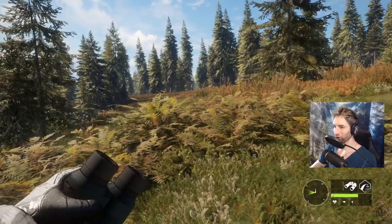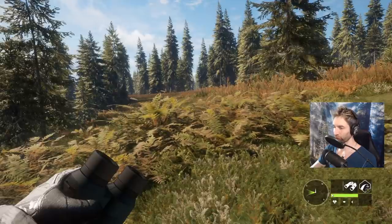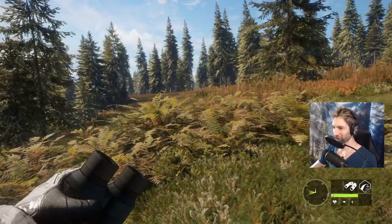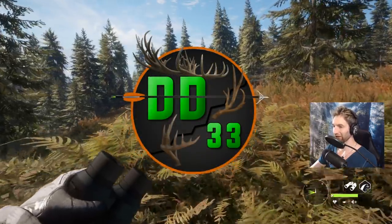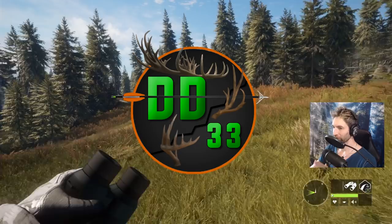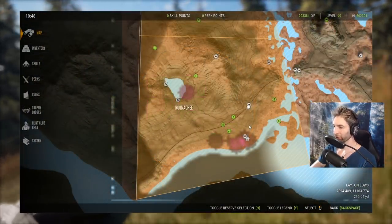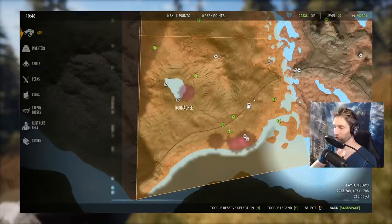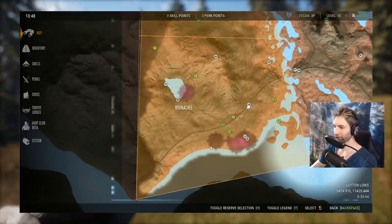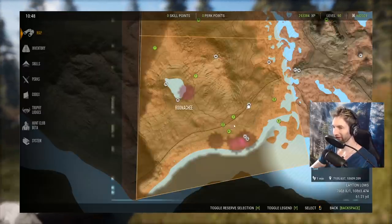I've had this idea for a while — I want to do a little deer push down this point here. Like many things, you're going to have a lot of failures before you have any successes. This is our first attempt at a white-tailed deer drive. We're joined by Comic Book Guy and Zacharuda. One person comes in from Runishi heading straight south and pushes the coastline, while two tripods are set up to intercept.